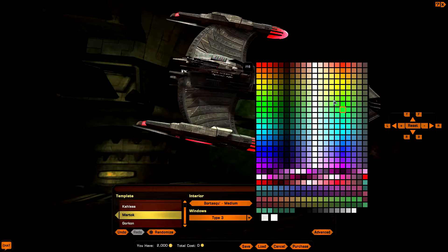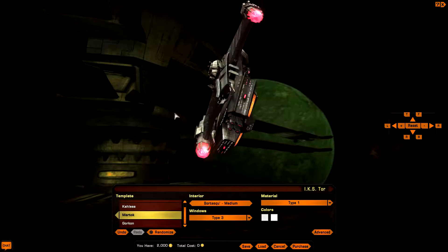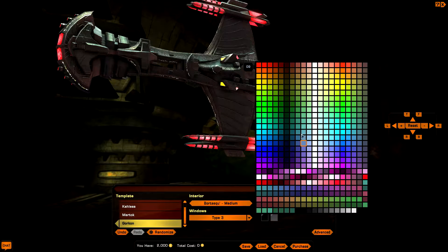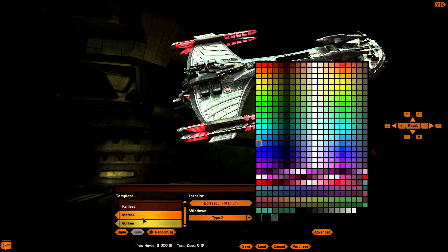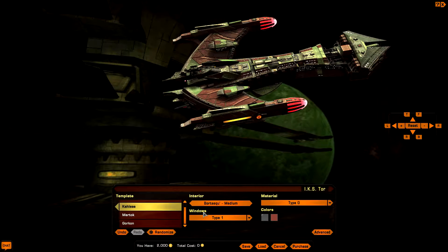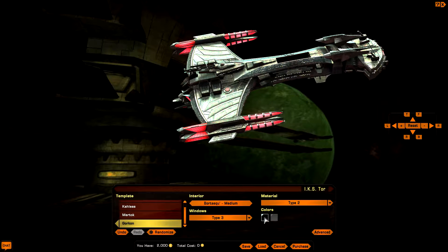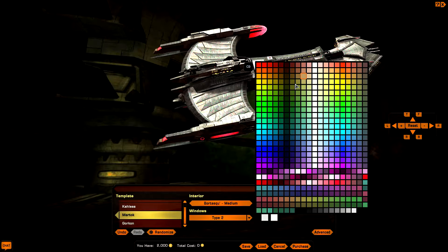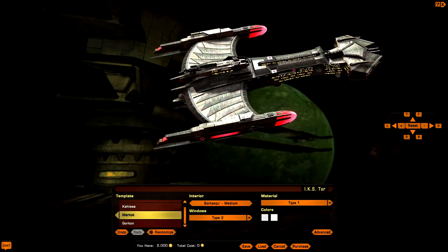Let's see if we can change the color — nope, that doesn't work here. On the Gorkon version you could change entire color sections, and on the Calus you can change colors too. But the Martok variant doesn't allow that — Cryptic, did you make a mistake here?